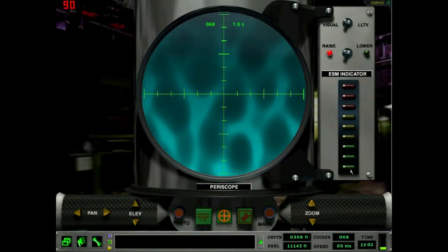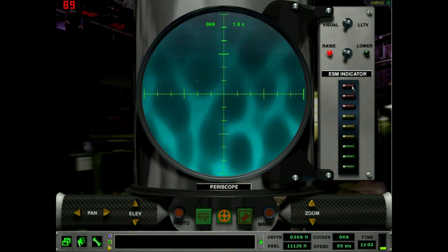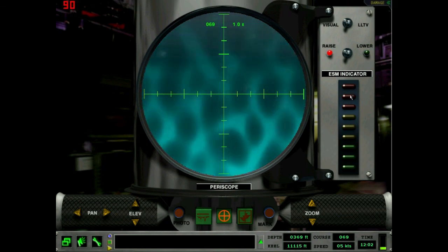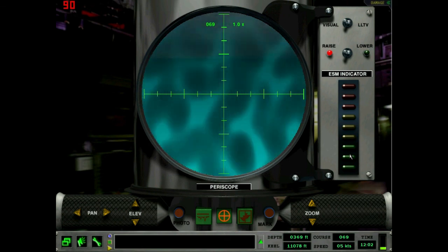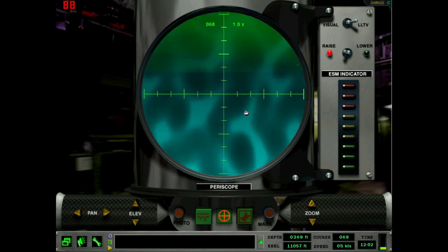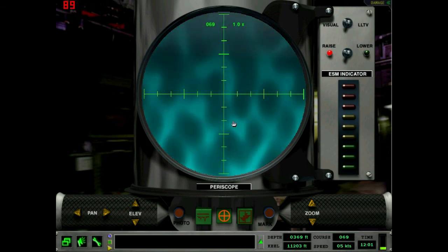One last thing: the ESM indicator. This is similar to the same scale on the ice thickness display — green is very faint and red means very strong. Based on my experience, this does not turn on based on what bearing you're looking, but only if electromagnetic radiation is crossing your periscope. It doesn't reflect bearing — just as long as you're getting ESM, this will light up. One more thing you can also change is the LLTV — low light TV mode. It's night vision but not thermal. Sometimes it's not that much better, but if you're at night you don't really have a choice.